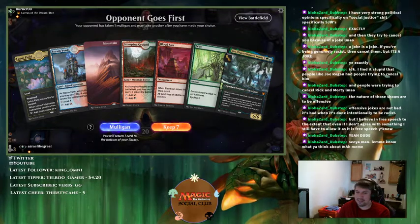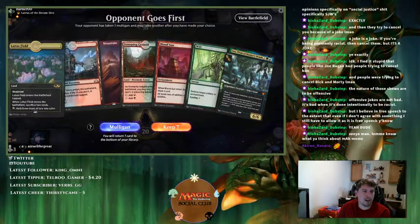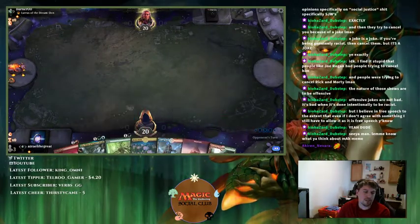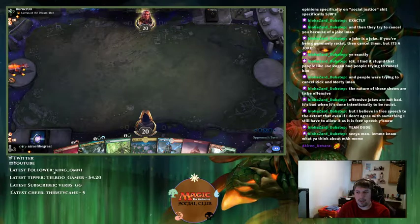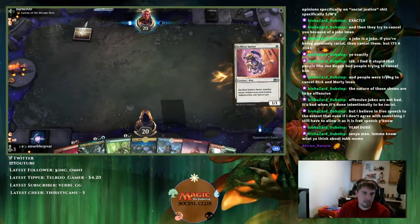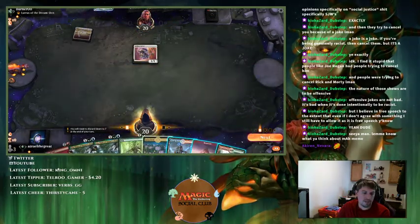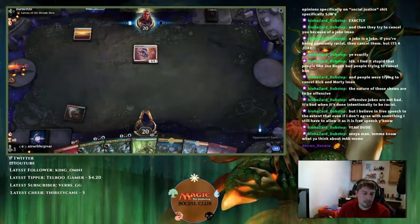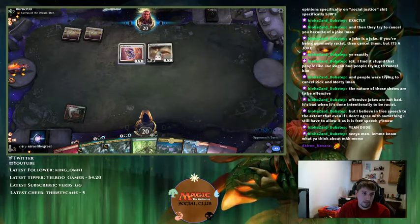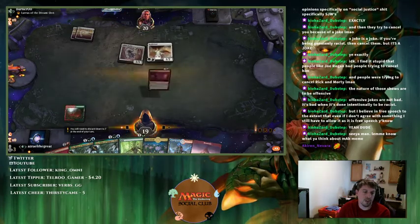We got Uro into Blood Sun, but I have the combo so I'm going to keep this hand. We just have to hope they don't go fast — if they do, they do. They mulliganed. We got some turns, so we'll just play our game. Going to Blood Sun first. They played Hushbringer — alright, so they're playing creatures. That's fine — Hushbringer stops the Uro trigger on the way in.